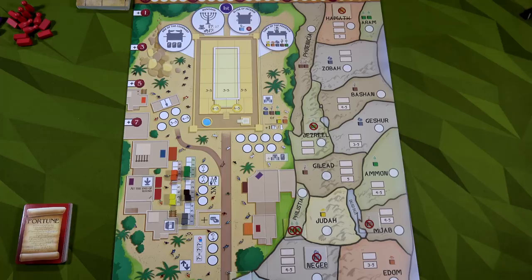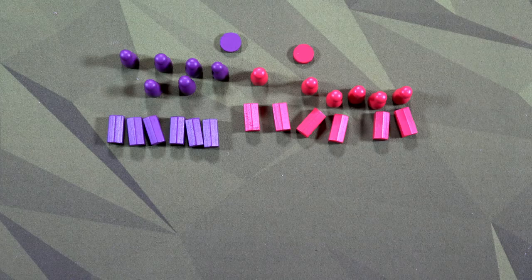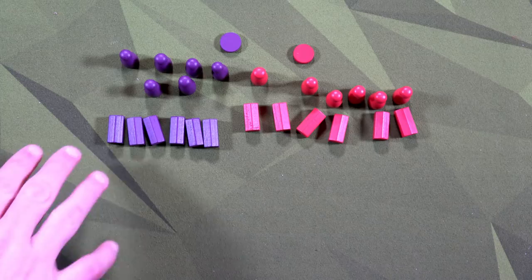When you play Wisdom of Solomon solo, you will be playing man versus machine-made cloth bag. This cloth bag will be referred to as Jeroboam. Jeroboam and I are going to battle for favor, and at the end of the game if we have more favor than Jeroboam, we win. I'm going to show you how to set up this game for solo specifically and then we'll jump into playing.